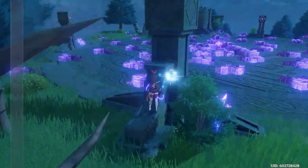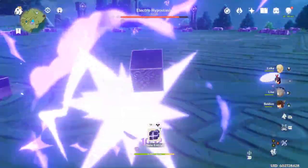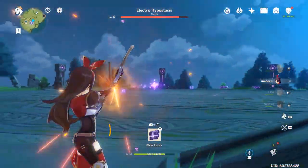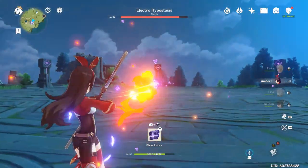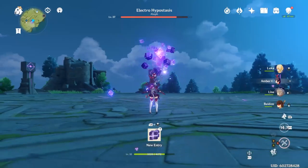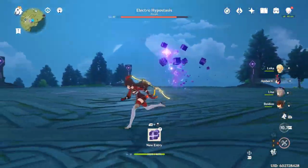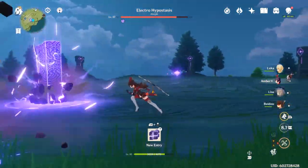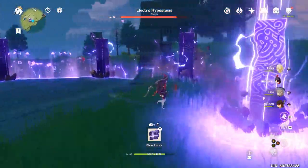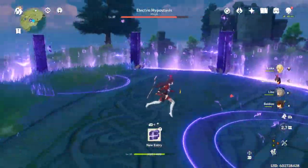Make sure your characters are healed up, especially during these phases. You can also try to climb up to the towers and put out some damage on him. Don't bring your lightning crew because obviously he's going to be immune to lightning, being an electro type monster. You can see I'm using Amber and putting out damage with fire arrows, which gives a damage bonus because of his electric type.